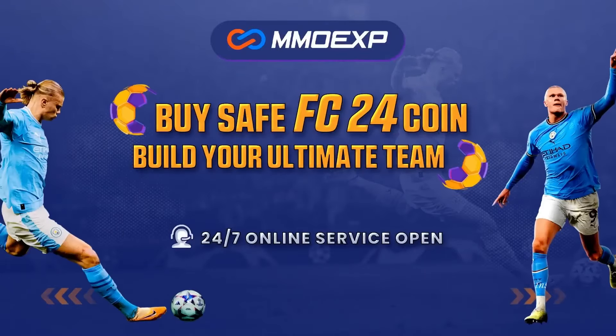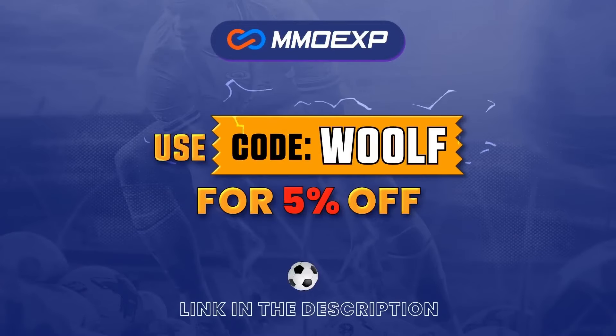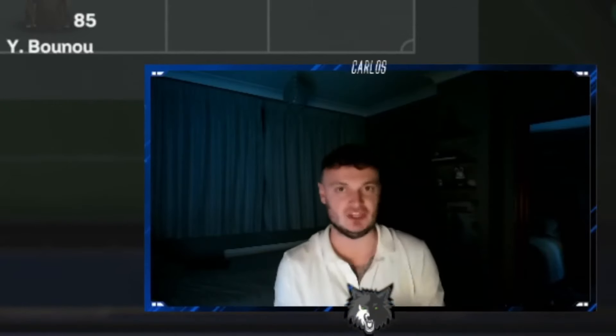For your cheapest and most reliable place to buy FC24 coins, check out mmoexp.com. Link is down in the description below. Use the code WOLF at checkout for 5% off your order. The 4-3-2-1 — like I've said many times, the best formation on FC24.